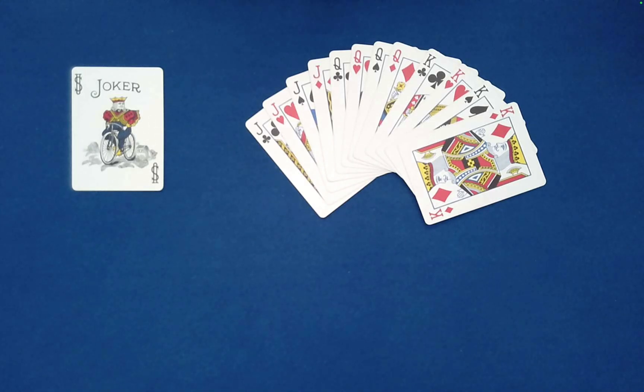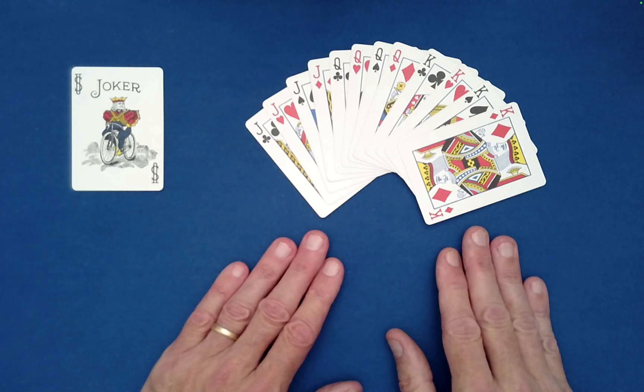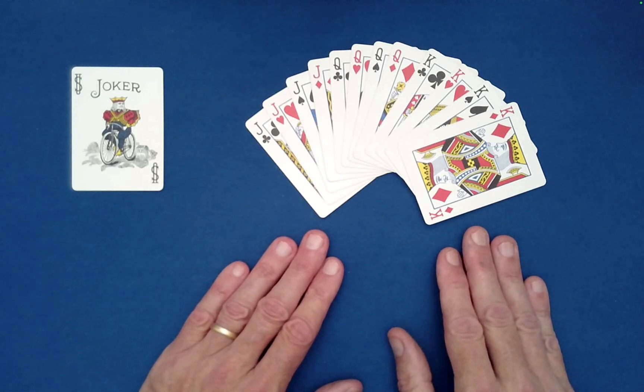I have a great effect to share with you today by Warner Miller and he calls it 'Families'. For this you need all 12 face cards and as you can tell I have them grouped together by value — jacks, queens, and kings.